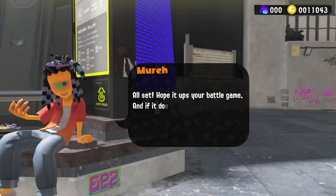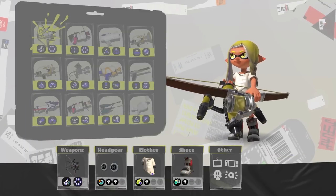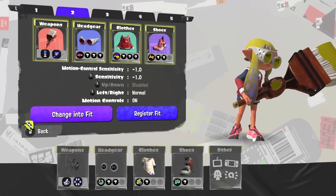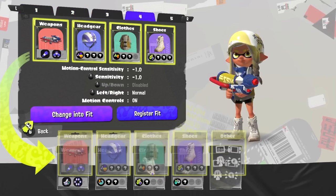We're then shown Murch, who's going through puberty, and we can do a few new things with him. Ability chunks are confirmed to be returning, and what's crazy is that you can now change the main ability on a piece of gear, not just the subs. Also note that Murch has gotten much nicer and more mature with age. There's a new feature when selecting gear called Freshest Fits, where you can save up to 5 gear builds, letting you swap between loadouts extremely fast. In Splatoon 2 this required amiibo, so it's good to see it's not locked behind a paywall this time.